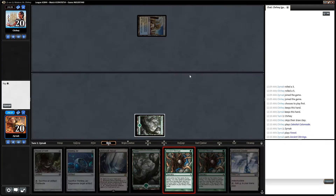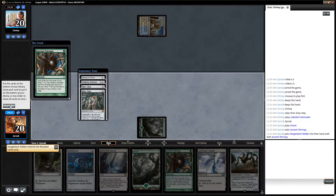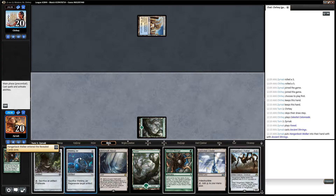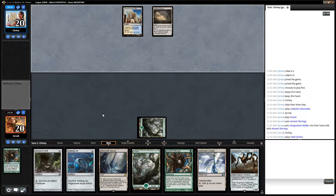Blue-white control. Not great. Hangerback Walker looks the best against that. Actually, Path to Exile is a thing. I should be worried about Path. Because I'm worried about Path, I should be playing Throne of Geth next turn.